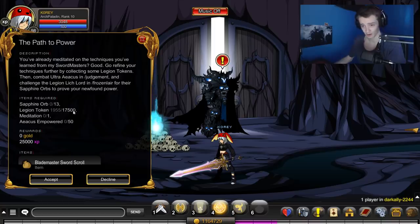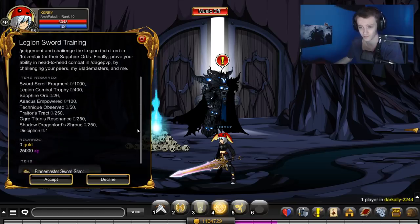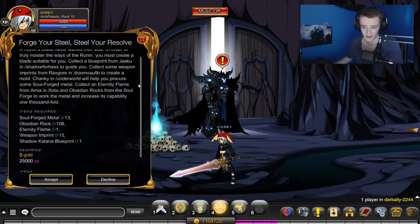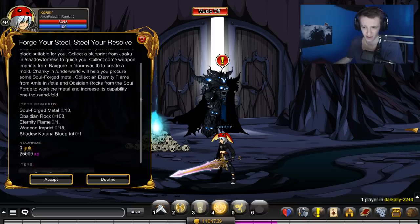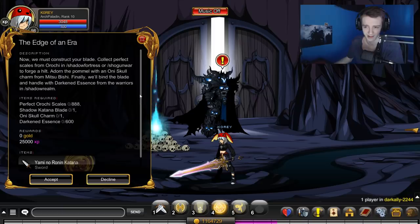So you get the scroll from 17,500 Legion tokens. It looks like the leaked quests were actually correct, they didn't change those. 400 Legion Combat Trophies, 100 Acus Empowers. Jesus Christ. Just a lot of mashing buttons, or getting a computer to mash them for you, it looks like.